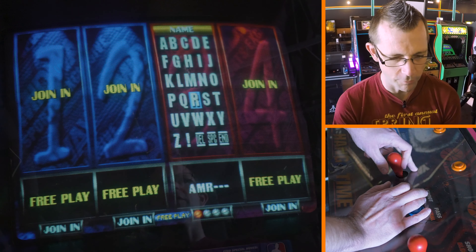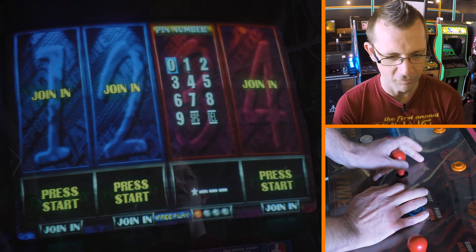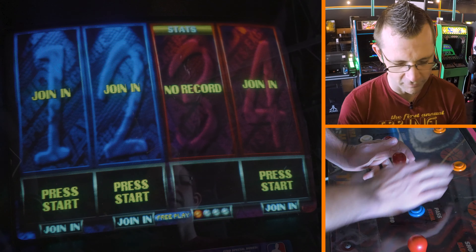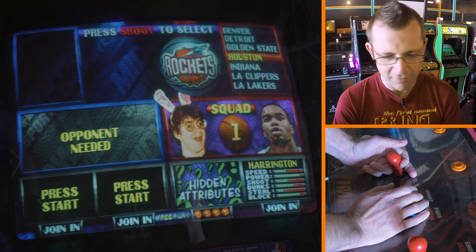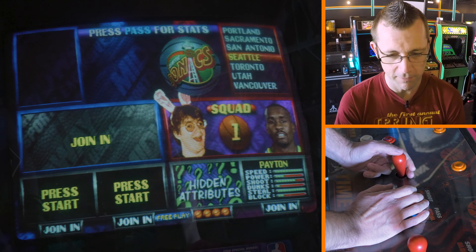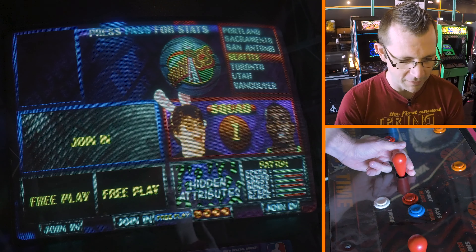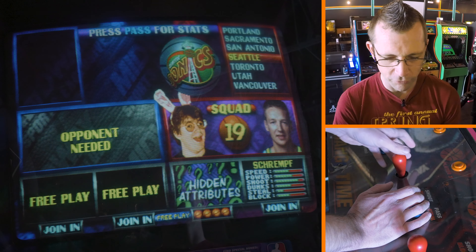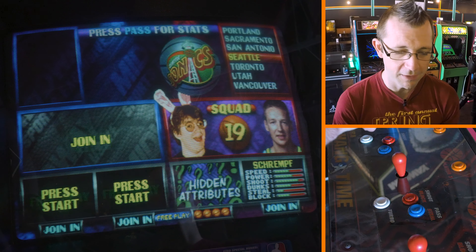We're going to type in a code here. I don't normally do this, but this run-through is dedicated to Dan Amrich, pin number 2020, and his bunny ears. He was an author for Slam Magazine back in the day. He did a run-through and an interview with Mark Turmel, who was the lead programmer of this back in the day.